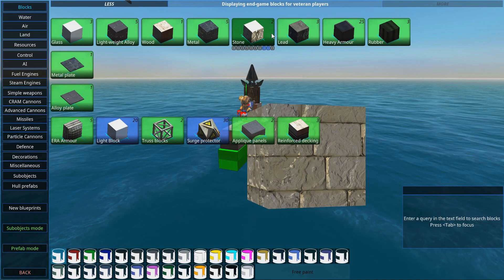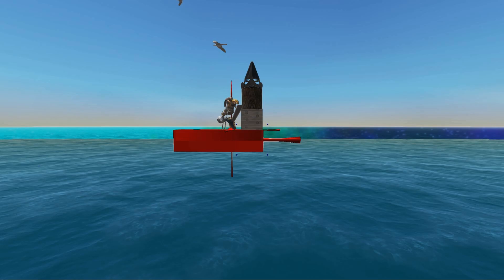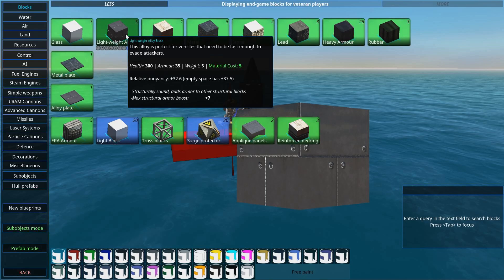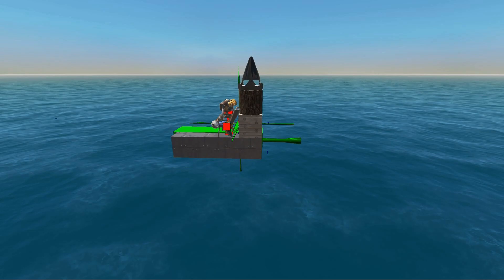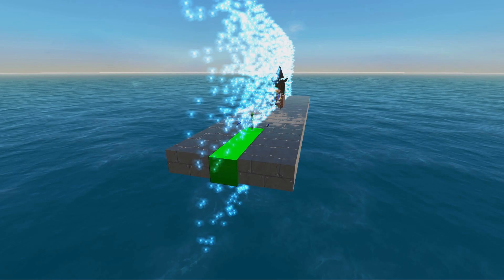Stone is a little bit cheaper than reinforced wood. Stone still has its uses — it's good for soaking up damage. We're going to build a simple hull using the Citadel theory. We're probably going to use lightweight alloy, which has better health, better armor, and very little weight. So this is some real good stuff. We're just going to have an internal plate out of this material.